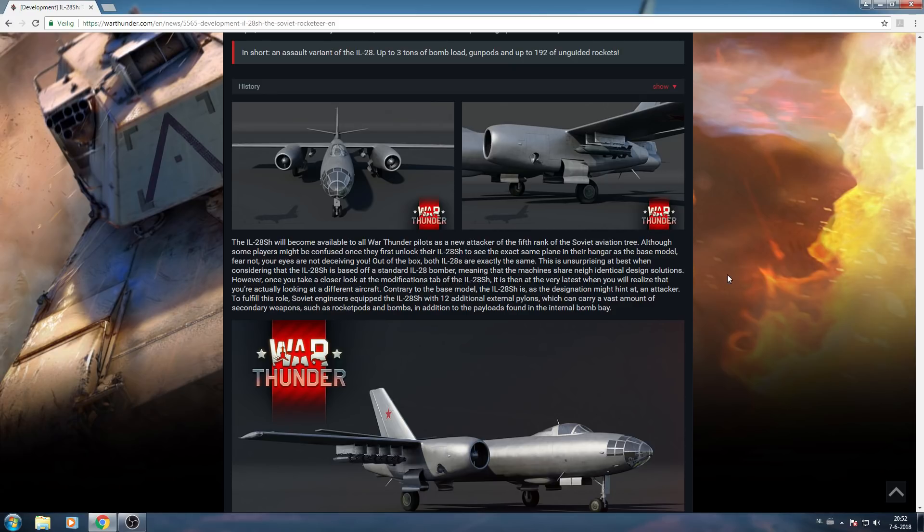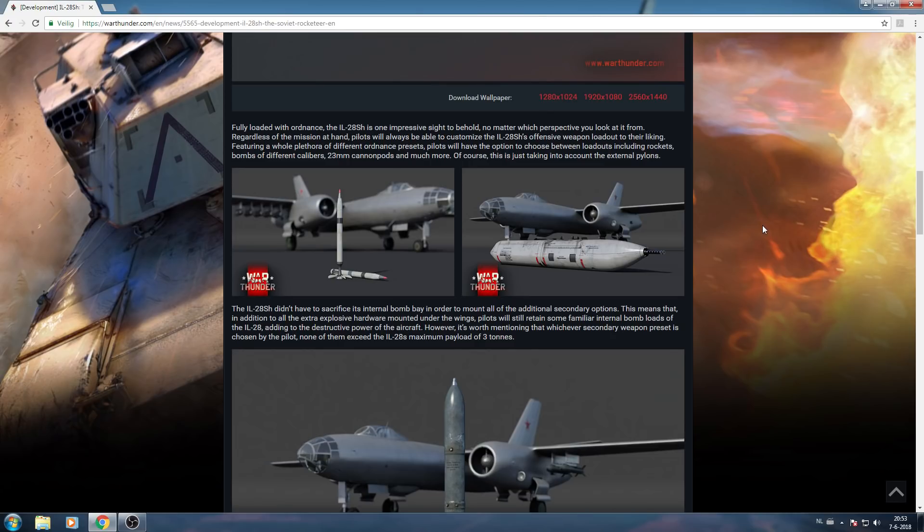They will look almost exactly the same out of the box — they are exactly the same. This is unsurprising when considering that the IL-28 SH comes from the IL-28. But when you take a look at the modification tab, it is here where you will realize that you are actually looking at a different aircraft. It has lots of ordnance — 12 additional pylons which can carry a vast amount of secondary weaponry such as rocket pods with 192 rockets. This is an insane amount. And fully loaded, it looks very impressive with all the weaponry.